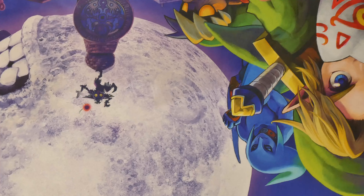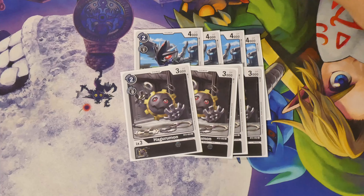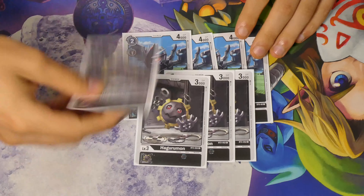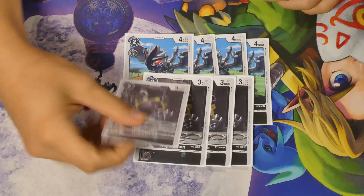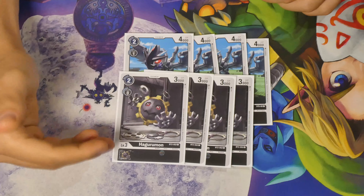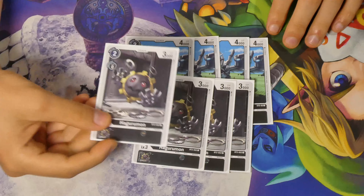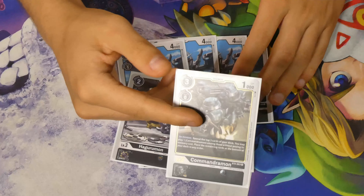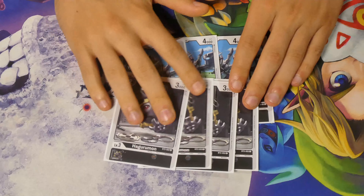We have 4 Jazamon and 4 Hagurumon as our black two-drops. It's a Rookie Rush deck — you want to get as much stuff down as possible and swarm the board. This is one of the reasons why this deck can really survive board wipes: if your opponent wipes the board, they give you a lot of memory, and with that memory you can get 2, 3, 4 two-drops out. Even after a board wipe you can go straight back to 4 or 5 different Digimon on the board in just one turn.